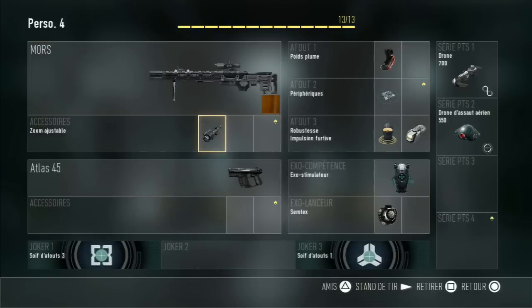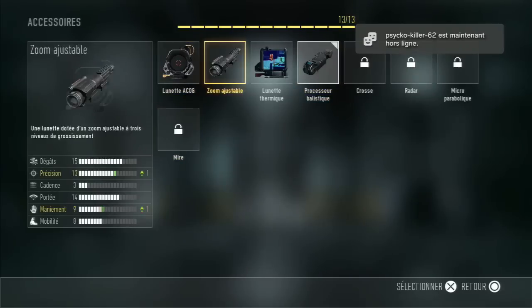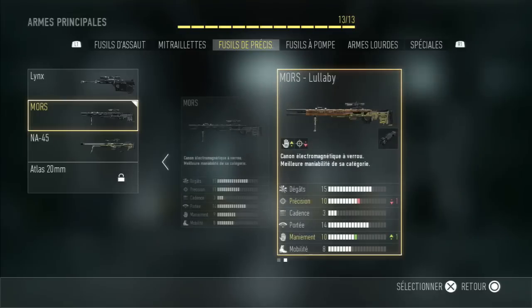I'll show you — I created a second class with the Mors. Here, the ballistic processor — I can put it on, I can remove it, I can do whatever I want with it. That's the small peculiarity of the Mors variant: you can't change anything on it. Maybe you'll unlock this sniper too. I unlocked it directly after finishing the headshots challenge.